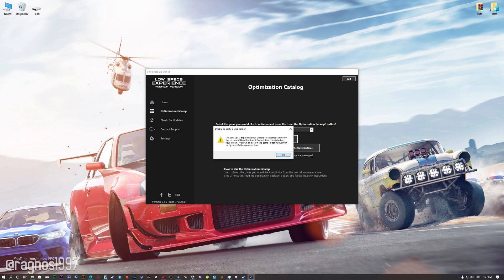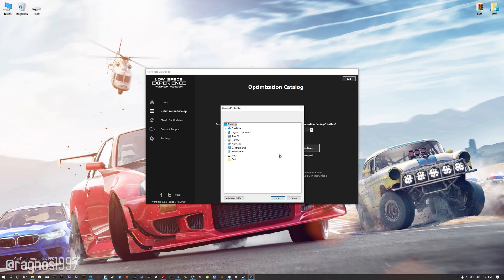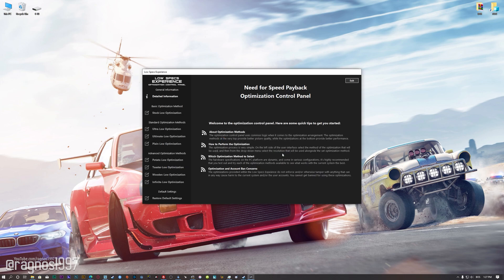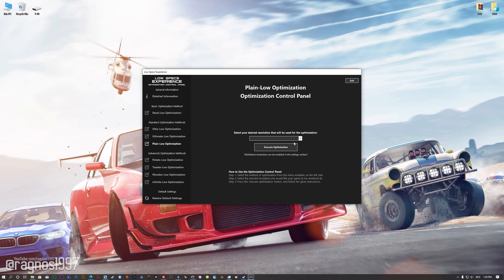Now, if the Low Specs Experience does not automatically detect the game version, simply select the game installation directory, press OK, and the optimization control panel will load. When the optimization control panel loads, simply select the method of optimization and resolution you would like to run your game on.